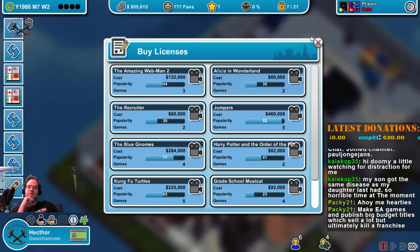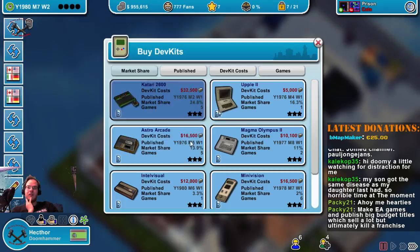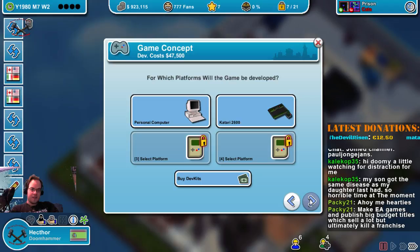But now we can also develop something for a new console. You want to look at the market share — 24.8% for the Qatari 2600. Let's do that for 32,000 dollars. We'll develop this game for two platforms. We can buy copy protection — and there we go. Use that.